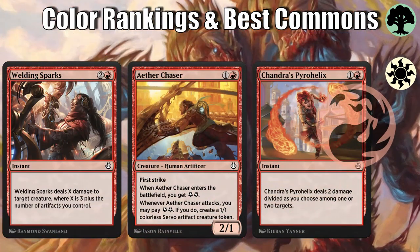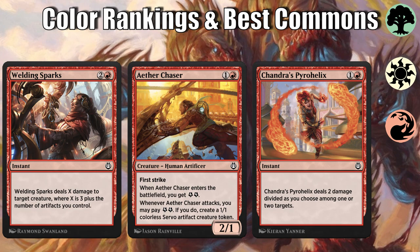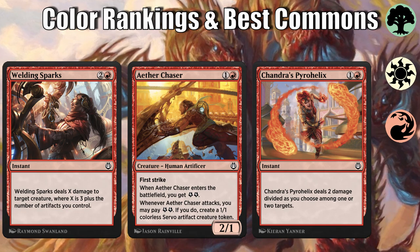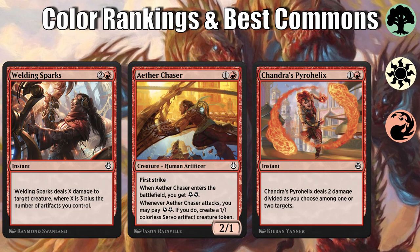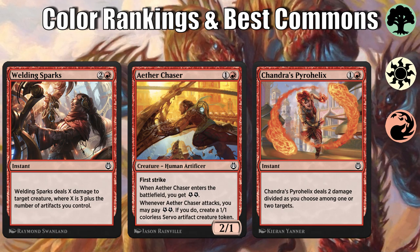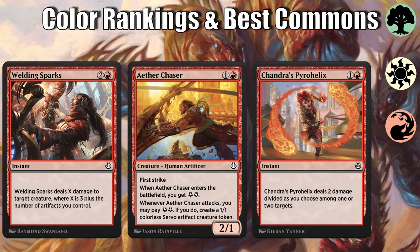Our middle of the road color in this vehicles-abound set is red. It brings great removal and aggro creatures with top commons being Welding Sparks, which can remove just about every creature in the format. Aether Chaser's first strike makes it a pain to block all game long. And Chandra's Pyrohelix is a personal favorite — I want one copy in every red deck because of its flexibility in hitting one or two different things throughout the game.